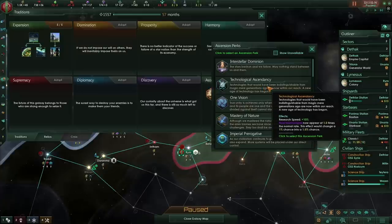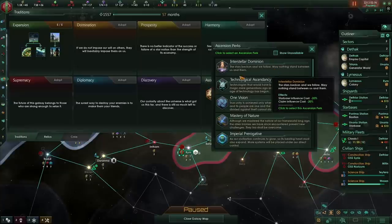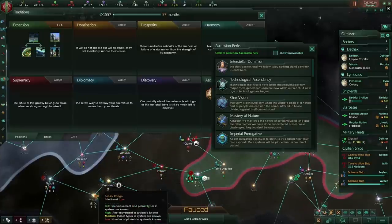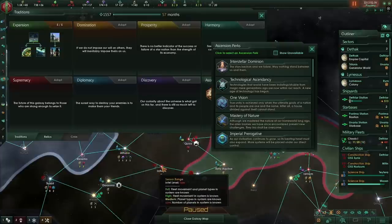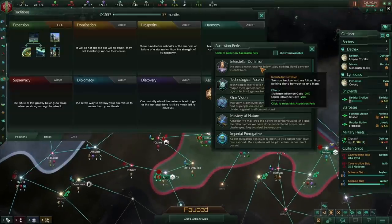What else is useful? Interstellar Dominion decreases starbase influence cost and claim influence cost. There are situations where that might be useful — at the moment I'm producing three influence per month and expanding outwards, hoping to block off systems and take Intham, Dinama, and Wazen. But that 20% reduction is only looking at a decrease of around 12-15 influence per claim. I would shy away from that.